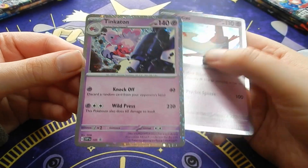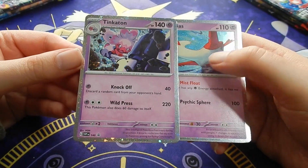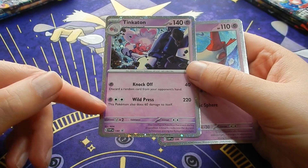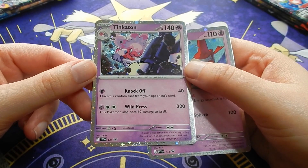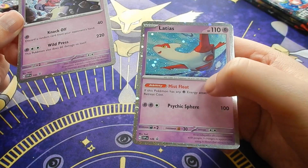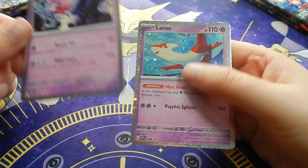So, Tinkerton - both sidekick by the way. Tinkerton's got this 60 damage for itself, about 220, with three free energies. Knocked off, just go around with my hand - that's pretty good. Has a retreat cost, not as good.